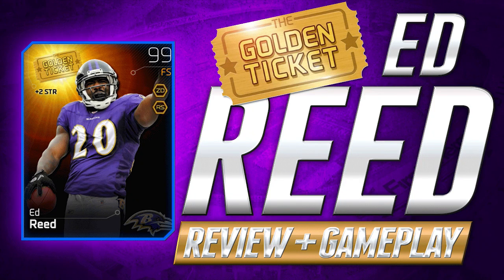This is a free safety 99 overall card. It's in the legendary tier and it actually adds plus 2 to strength, which I believe is one of the most underrated attributes in all of Madden 25 Ultimate Team. It is actually the attribute that will allow you to not get pancake blocked if you're a safety. This card will help your entire defense.